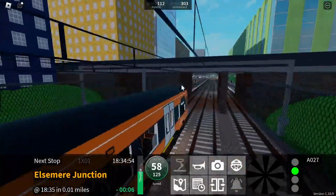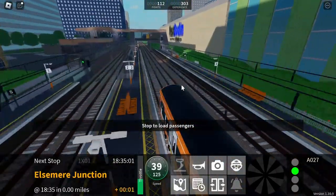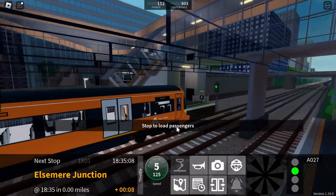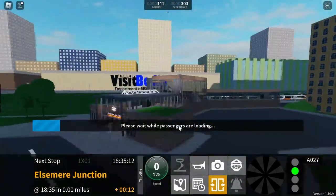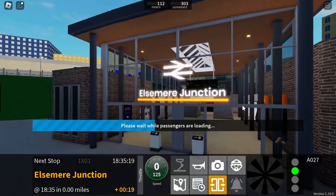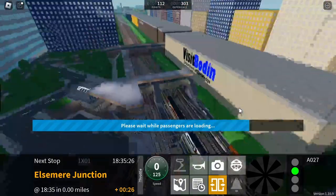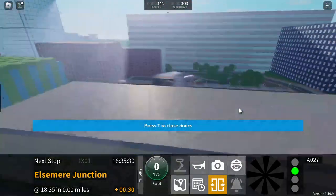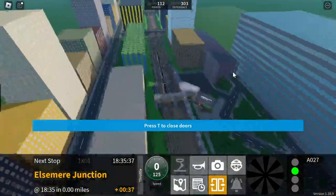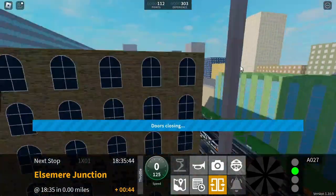I find it funny how I'm trying to pull into a station at 60 miles an hour — that's a bit much. I like this station but it's kind of empty because no one's ever here. I can't remember what real station this is based off — I think it's Surrey Quays in London on London Overground. The roads are nice and everything, but I feel like they could add a bit more stuff.